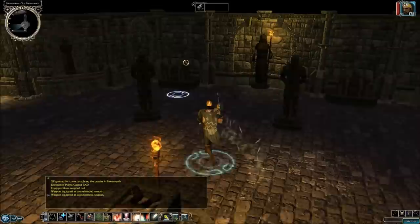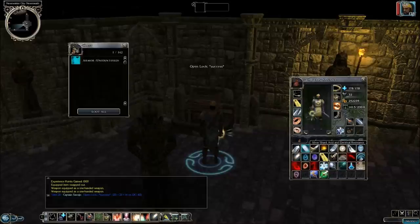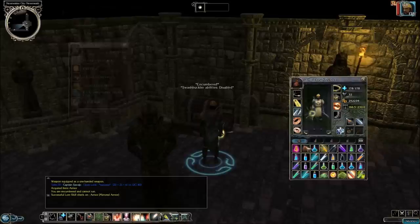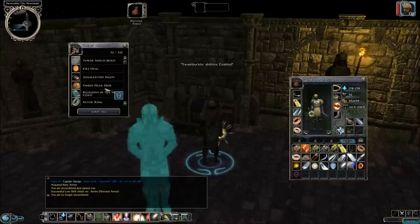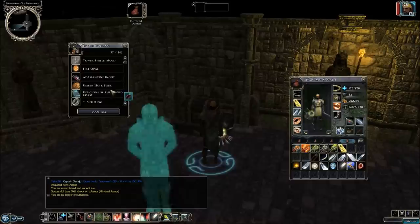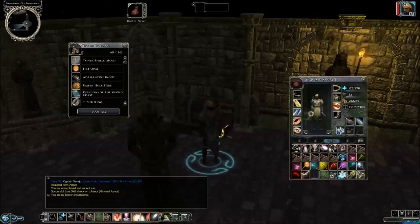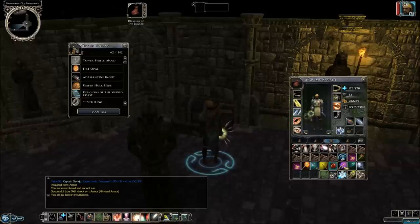Now we have a bunch of treasure chests that we can loot. So what is this? We've got some mirrored armor — that's kind of like the mirrored shield with spell resistance. Let's put all these gems and other items we're not going to use right now into the bag of holding. We'll give those crafting components to Quora later. We're not going to use that cloak — I could probably give it to Xavi, since she really doesn't have a good cloak right now. This Blessing of the Daystar gives a holy weapon bonus — it's a plus five versus undead.